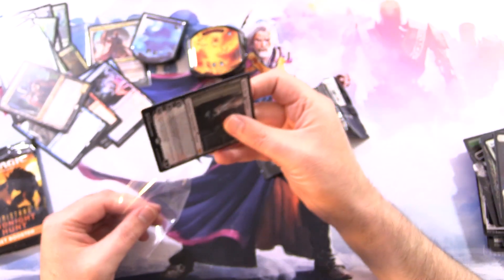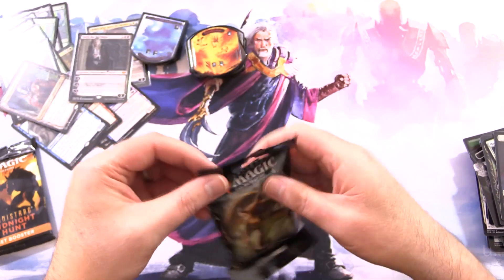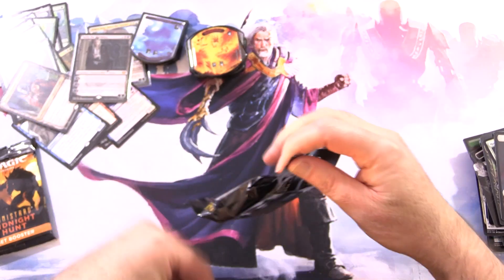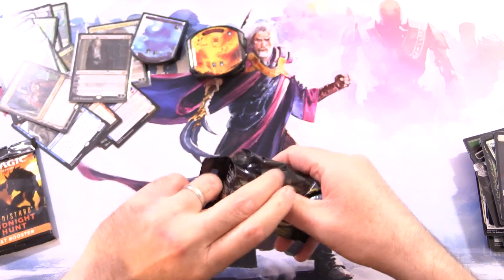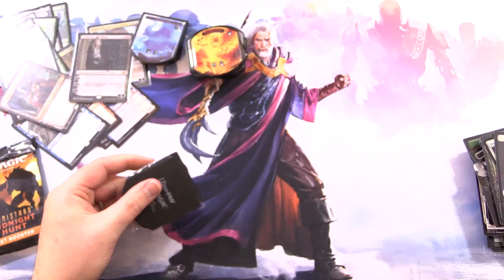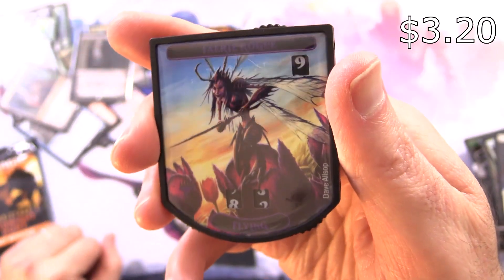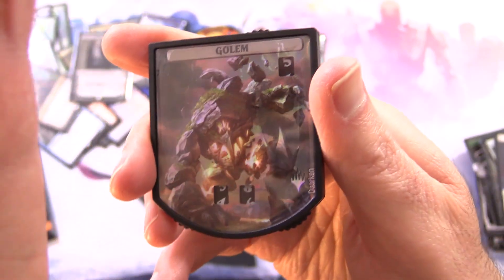So we did get a couple of Mythics at least — it wasn't totally terrible, but definitely not making our money back on these. Let's get into the Relic Tokens and stay tuned — tomorrow we've got an awesome Fat Pack from the distant past of Magic history, so leave your guesses in the comments. We have an awesome Squirrel Token — this box was worth it for that alone. And we've got a Fairy Rogue Token with Flying, and a Foil Golem — very shiny indeed.